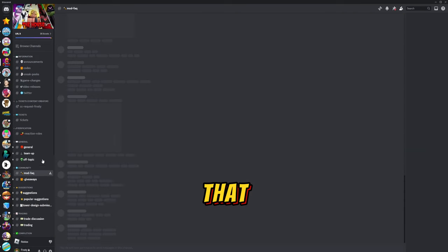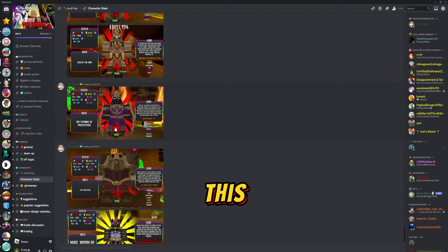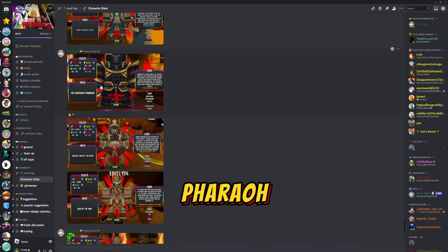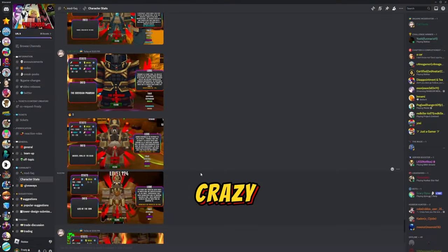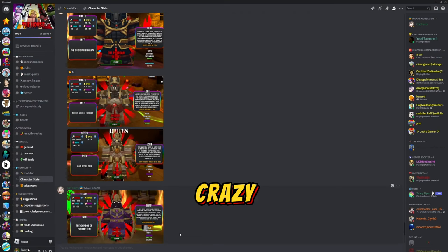Let me show you what these actual enemies look like. Look at the Pharaoh - 130,000 damage with a 0.1 cooldown. That's crazy! That's enough within the Robux urn, but yeah, that is crazy. This update is definitely going to be a banger the way I've already seen it.